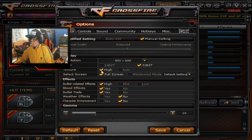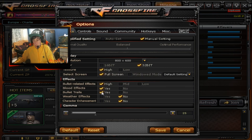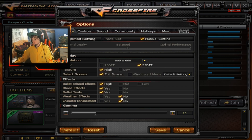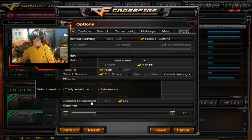My texture is on high because I have good FPS, so I don't really need to take it down to low. But if you guys are getting a lot of FPS drops, just put that on low. For the effects, I have this on high. I have blood effects on. Bullet trails — you want this on, so keep that on yes, so you can see where your shots are going when you're shooting at enemies. For weather effects, I have this turned off. There's not really any need to have it turned on because it's just going to get in the way on some maps. And as for the character enhancement, I've turned it off.